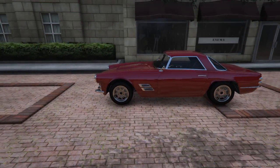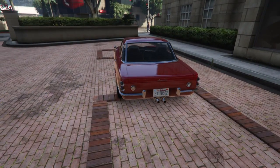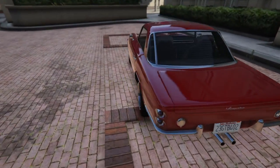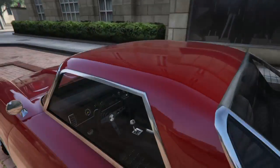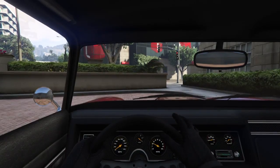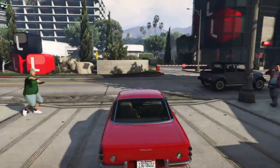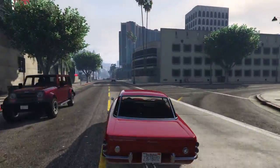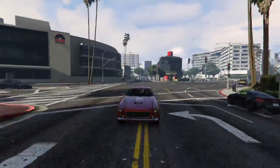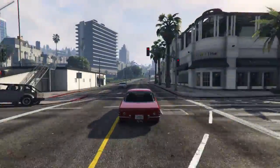I really wanted this thing when the Heist DLC came out. The name of the company is Lampardi, and this vehicle is called the Lampardi Casco. I thought it would be a little bit nicer if we turned off the HUD as well. You can see this thing and its clean looks. This is the nicest sounding engine of the sports classics.